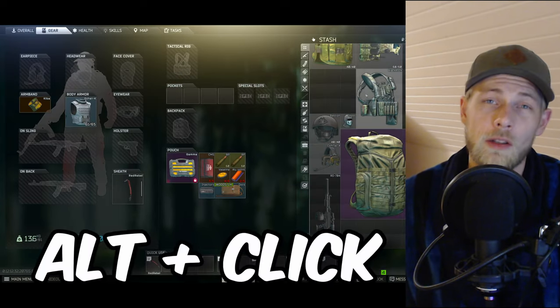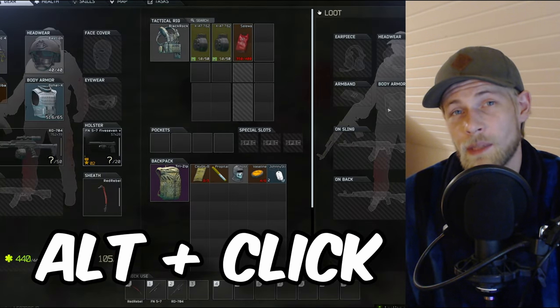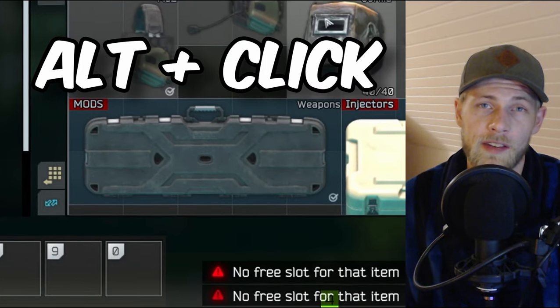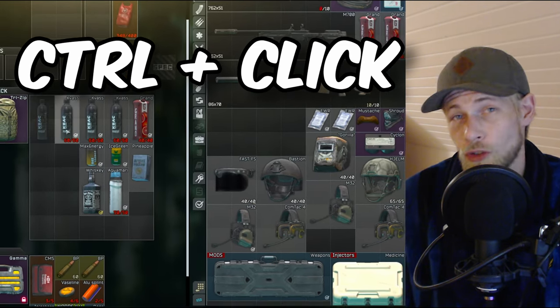Some of you will already be aware of this, but for those who are not, this is going to be a game changer. When you are in your inventory or stash, you can move items around by holding Control or Alt and then clicking on an item. Alt-click will equip the item if you have an available slot — extremely useful if you quickly need to pick up a gun or a full loadout from a dead PMC during a raid. You can also use it in your stash to save time. However, nothing will happen when you alt-click if the equipment slot isn't empty. Control-clicking on items will cause them to jump into your inventory instantly, and it also works the other way, so you can quickly empty your bags using this method.